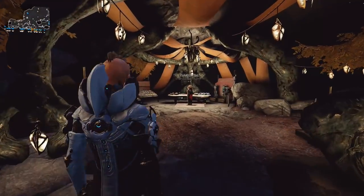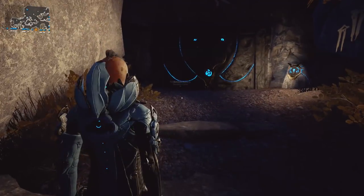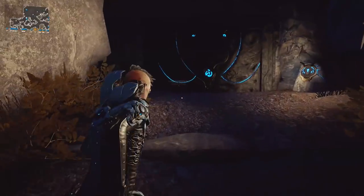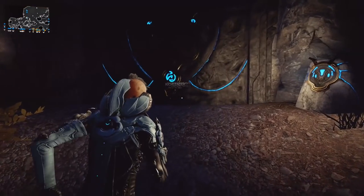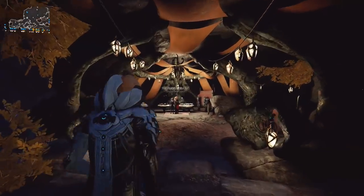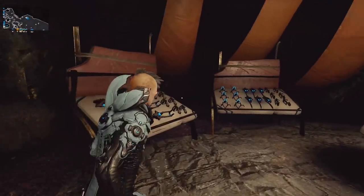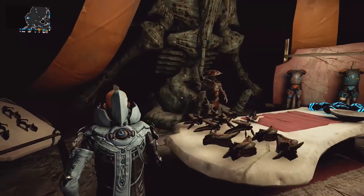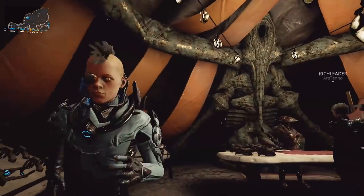And then you come in here as your Operator. If you are wondering how you open this door, which is just behind Konzu — I keep wanting to call him something else — you've got to be in Operator mode to get through this door. So that's one thing that was kind of weird. But these outfits are sold, strangely enough, by this guy who has been sitting on his big throne back there.